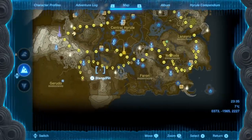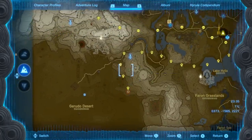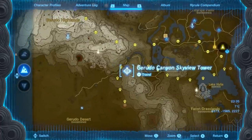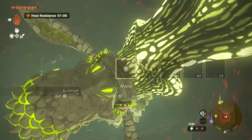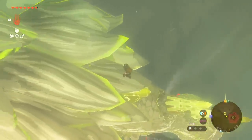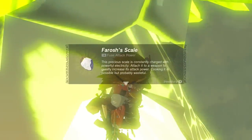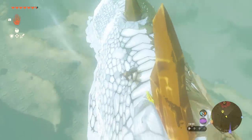Next, the thunder dragon follows a route at the southwestern point, exiting the crater near Gerudo Desert, flying over the lake to the next crater, going underground, and looping back. You can easily spot it from the west or east towers and look between them. The key thing to know is that it's a lightning dragon — you must not wear metal gear or you'll get zapped. The easy solution is to take off metal equipment and bring a wooden weapon to hit the dragon and collect the scale and crystals.